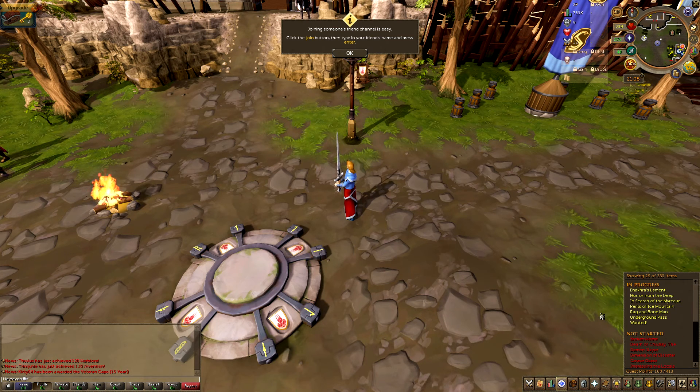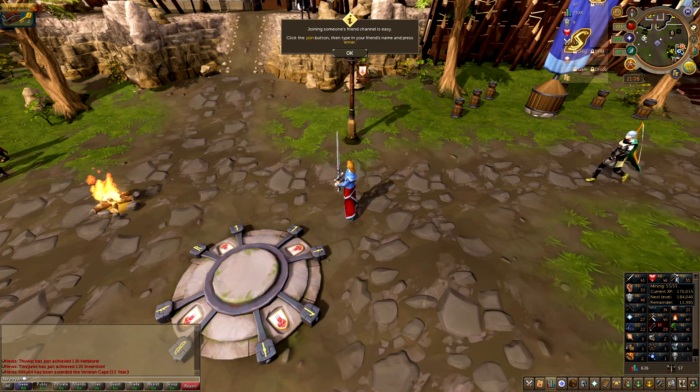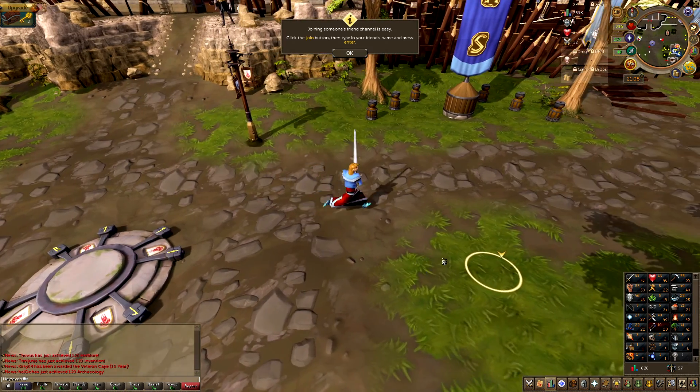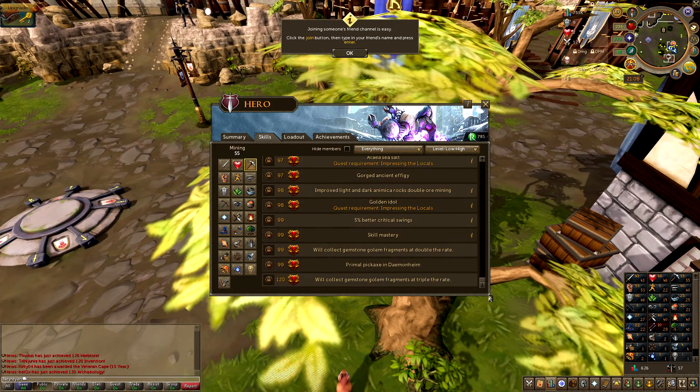We have some quests completed and these are my skills. What did I have? Mining at 55 — well, that's actually pretty good, level 55. It shows higher because you can improve your skills with certain potions, drinks, and other stuff. That's actually kind of a high level. Let's see the skill guide — the max for mining is 99, if I remember... oh, 120.